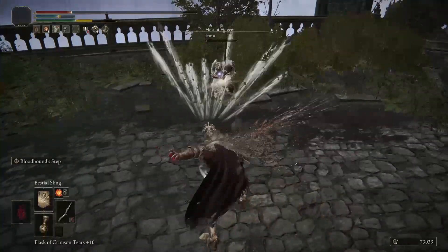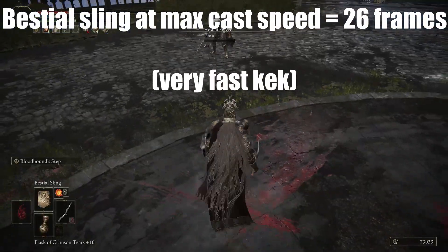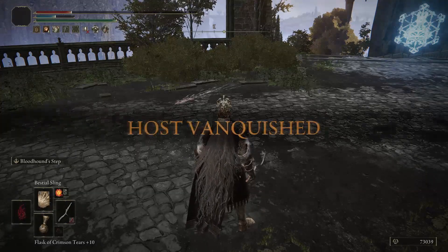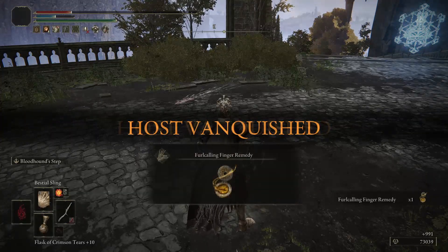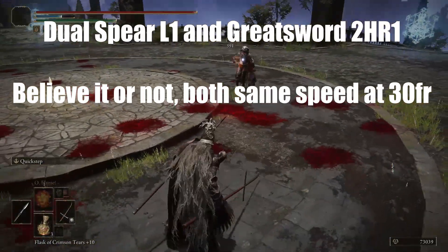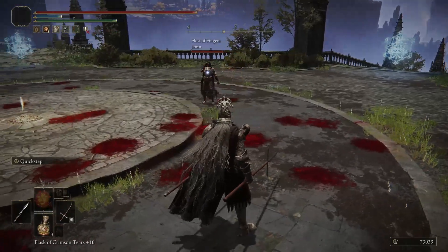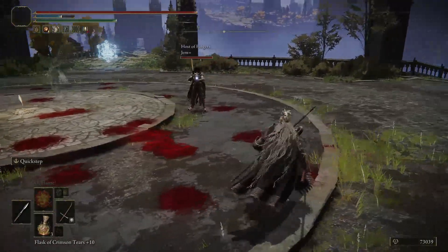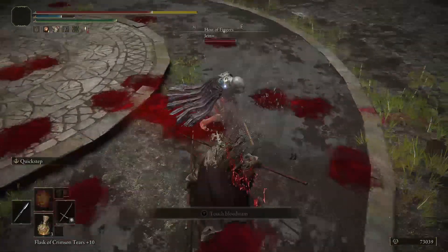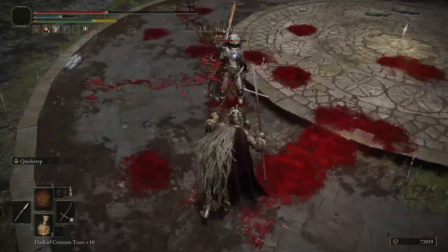First we have the startup of an attack. This is the part which most people usually refer to as how fast an attack is. The number of startup frames basically determines when your attack will start doing damage. So for example, if we take an attack which has a 30 frame startup, it means that from the moment you press your button on your controller and the game registers your input, it will take exactly 30 frames or half a second for the attack to actually generate a hitbox and do damage to your opponent.